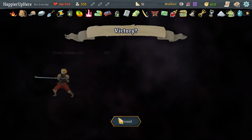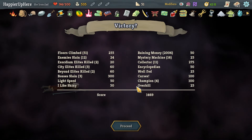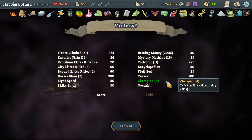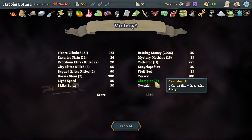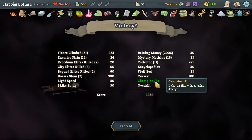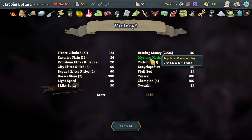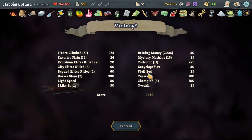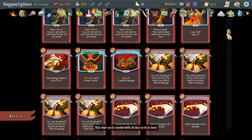Score was 1469 - that's not bad at all! We got Shiny and Light Speed bonuses - pretty good. We got four out of seven elites and wow, we didn't get any of the boss bonuses. The first boss we had Mango so we had too much HP. The second one was a big attack. We did get curses and Well Fed, and then did I pick up a rare card by accident? The Transmutation - that was really silly.